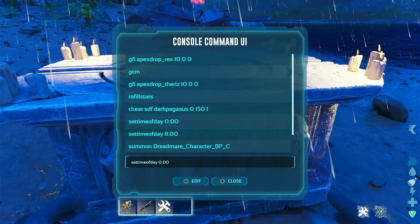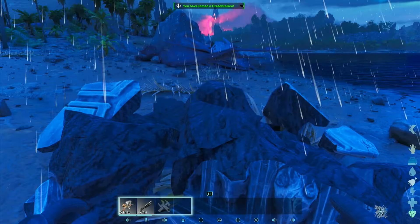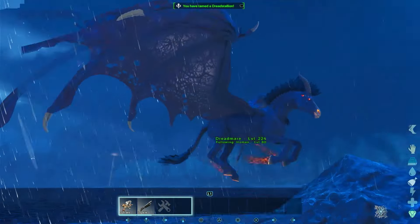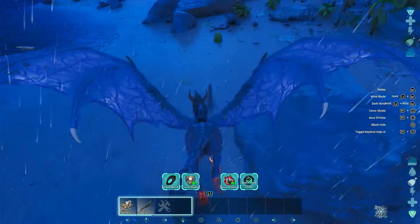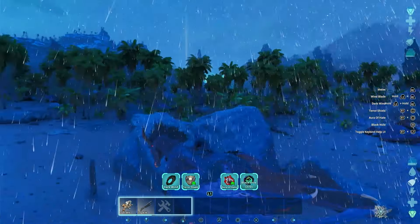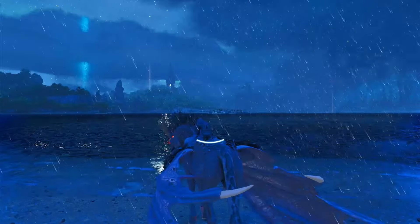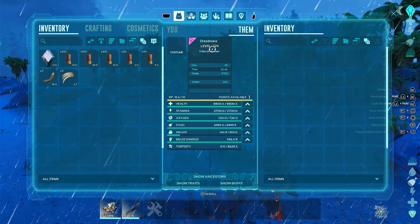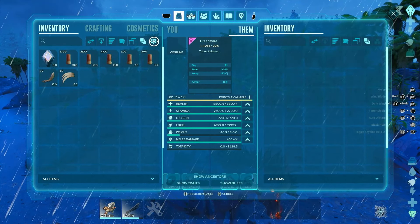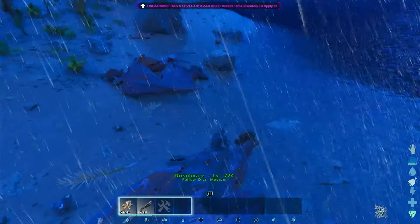Boom — after you do that, go back to the altar and you now have a level 150 Dreadmare. I have to say this thing is cool looking — it's better than the Pyromane by a lot because this is not a reskin, folks. It came out at 224 base stats; I'm surprised it wasn't fully maxed after taming.